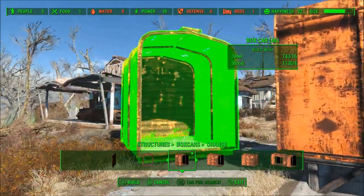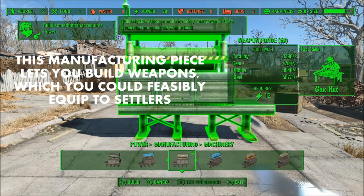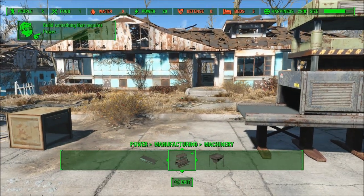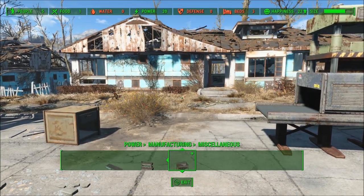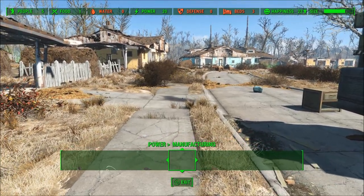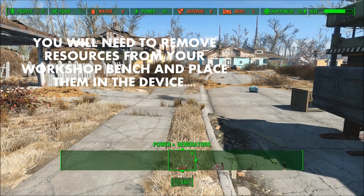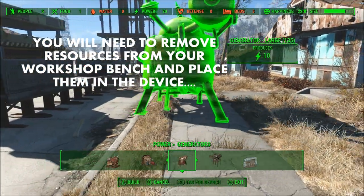The cool thing about the Contraptions Workshop DLC are the manufacturing pieces. These consist mostly of a combination of conveyor belts and machinery, which allow you to build a wider variety of things like trinkets or just some junk items. You can build weapons with these, you can manufacture food, you can build ammo, clothing, and more. The only thing that bugs me about it is that it does take a while to initially set up, and the resources aren't directly tied to what's in your workshop bench. So this means that you have to go to your workbench, take the items and resources you need out, and then place them in the manufacturing device in order for it to start manufacturing specific items.